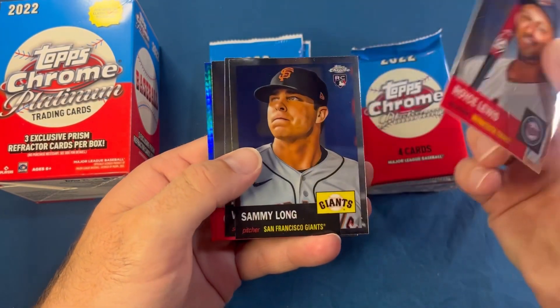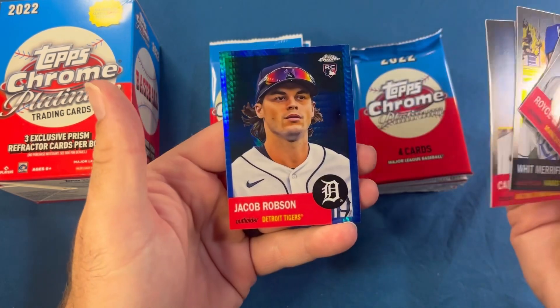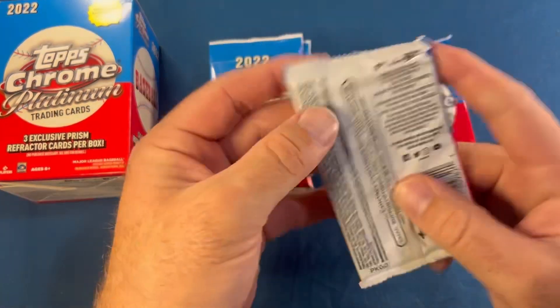From the first pack we got Royce Lewis, Sammy Long, Whit Merrifield, Carson Kelly, and Jacob Robson as our blue prism — so a couple of rookies and a blue prism refractor.